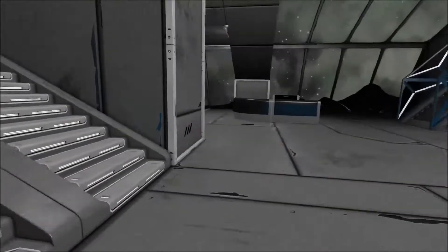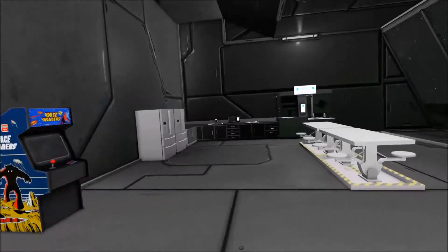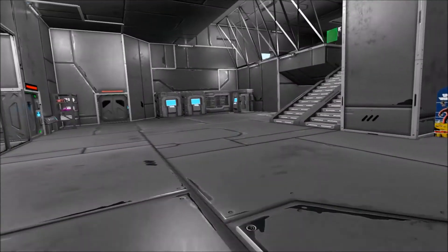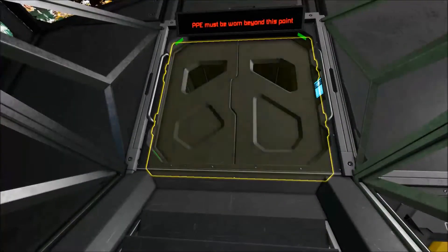Coming back up the stairs and around this way, we have the kitchen as well as the lounge room. And then the main cargo access for this floor, and then coming outside.